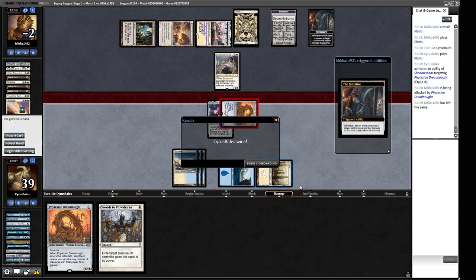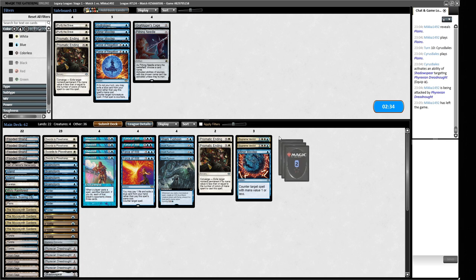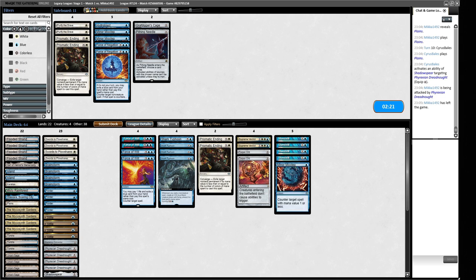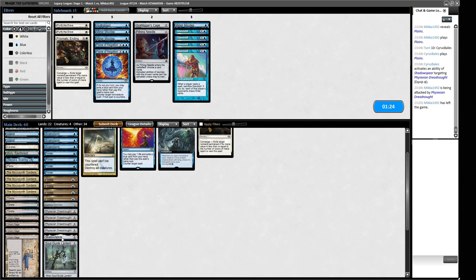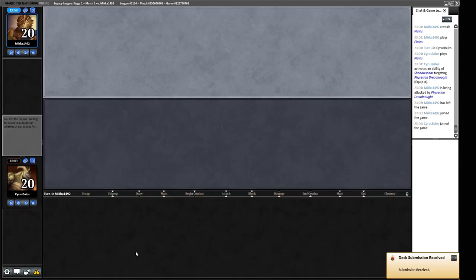Sideboarding: we want Supreme Verdicts in. Mental Misstep isn't going to be that useful here. Torpor Orb is going to be great. Standstill is a bit of a dangerous proposition right now. Prismatic Ending can blow up a Chalice, which I'm a little worried about given we have all these Dreadnoughts. The Currency Converter is a nice thing we can go get off the Saga if we're underneath a Chalice. We kind of need a Force for the first turn because turn-one Seasoned Dungeoneer is pretty hard to beat.